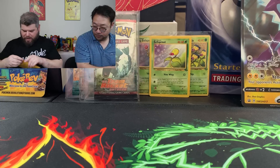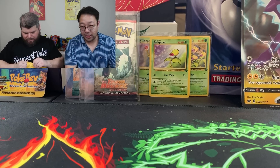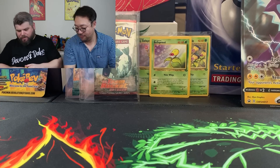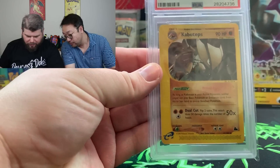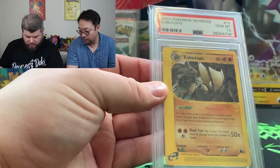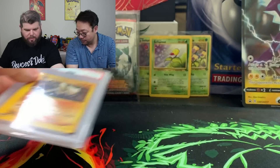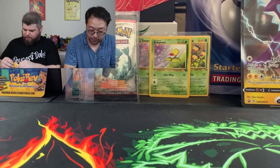I believe this is the PSA card that I got. I'm trying to complete a PSA 10 first edition set. It's a PSA 10 Sky Ridge set — so I got this Sky Ridge non-holographic Kabutops PSA 10. Not bad, it's a rare awesome card. I'm glad to add that to my collection.